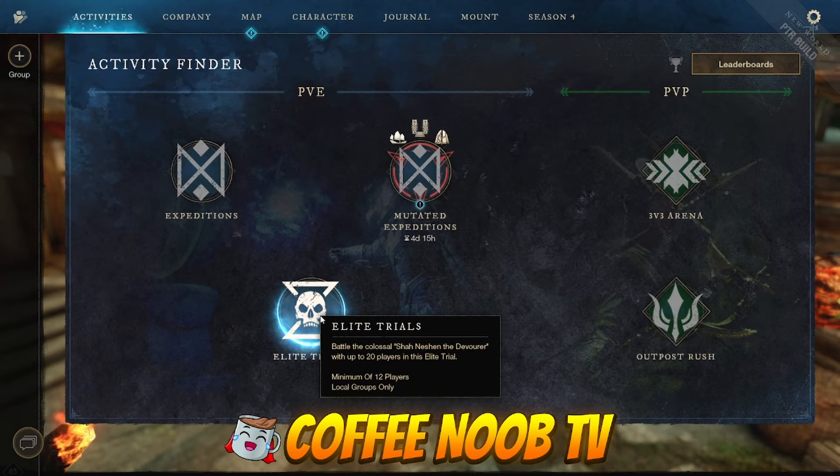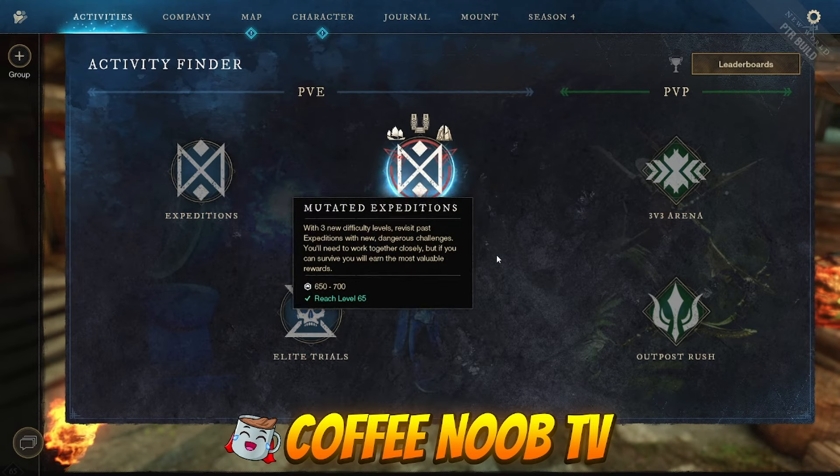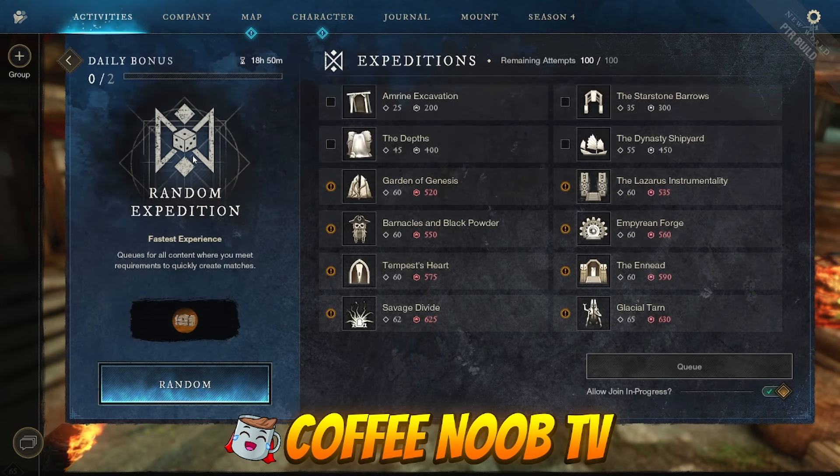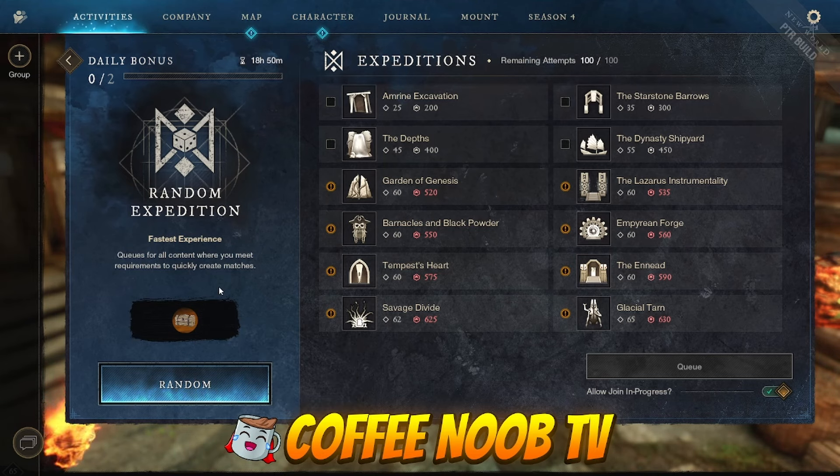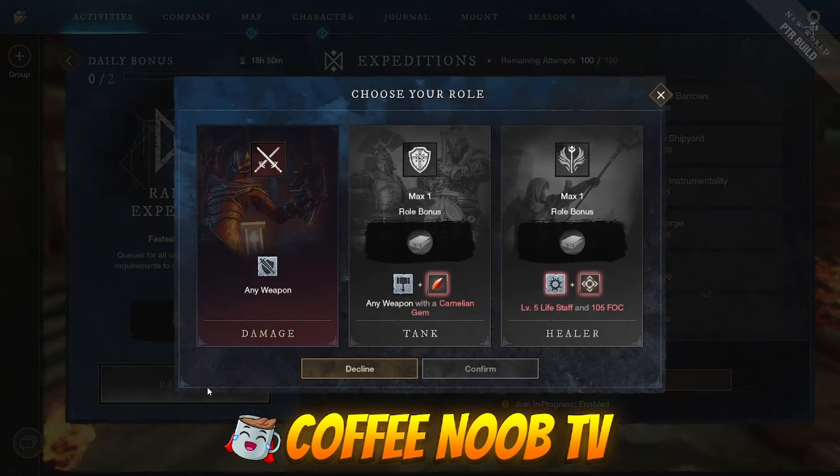They said they're going to come out with another elite trial soon. There's also expedition and mutated expedition. Let's click mutated expedition — I'm probably not even high enough gear score. Yeah, I'm not high enough for a lot of them. Looks like you get two daily bonuses if you do a random, and your reward for running a random expedition with a cross-world group at max level is 125 coins and 2,500 faction tokens — not a bad reward, especially if you're a DPS.